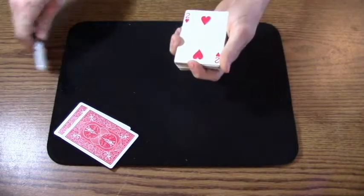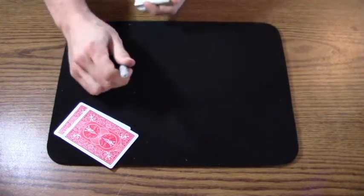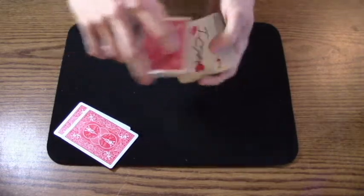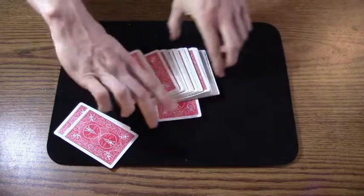Pretty good choice. Have you signed the two of hearts? Just so if you see it again, you know it is your card. Make sure it's dry. Lose it somewhere into the middle of the deck. I'll show you one more time — that is your two of hearts going somewhere into the middle.